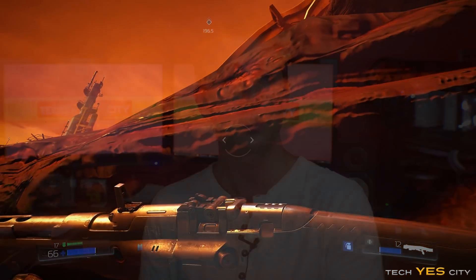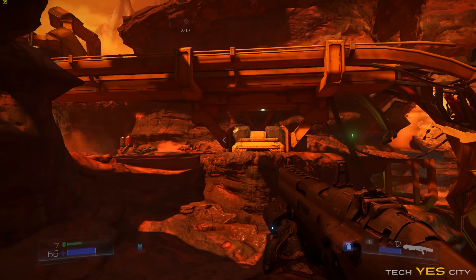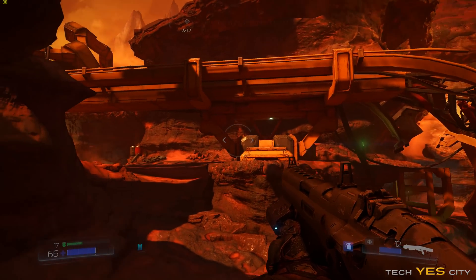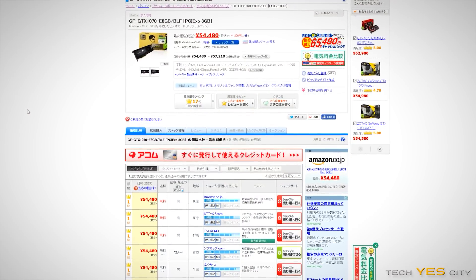There have been rumors floating around that different games with AMD versus Nvidia cards exhibit similar behavior, but which exact games this pertains to, I'm not exactly sure. I just noticed this difference in Doom and could provide objective results as proof. People are also wondering whether this will affect the GTX 1070 and GTX 1080. I actually don't have either of those cards — I had one on back order for over two weeks, which I canceled because it was overpriced and taking too long.